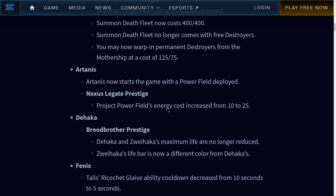Artanis now starts the game with a power field deploy. This could be interesting, because usually I like to place my power field so that I can place down 16 structures powered by a single pylon. Nexus Legate prestige — power field's energy cost increased from 10 to 25. I think this is fair. The Nexus Legate has been really strong. Later on in the game I usually don't spam the power field anyway. I'll have to test it out — this is basically a 150% increase, a total of 250% now. Maybe it should be something like 20 or 15, but we'll see.